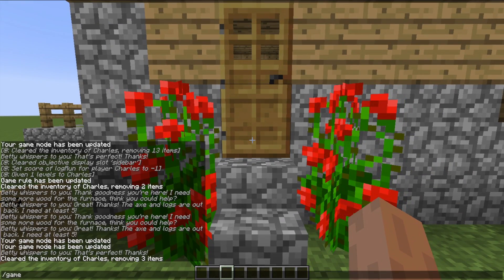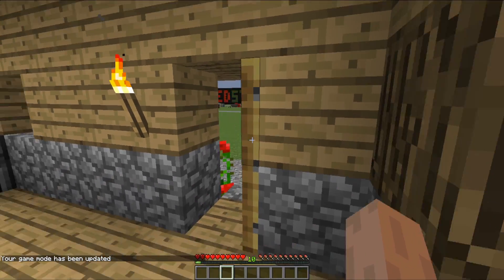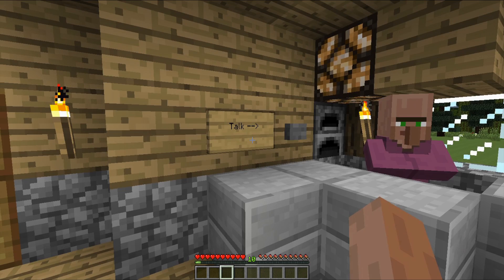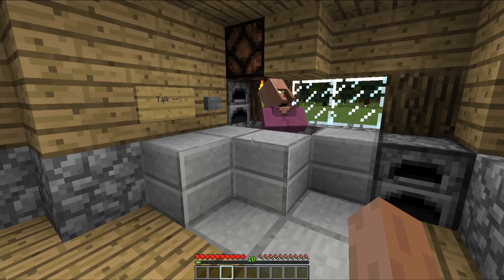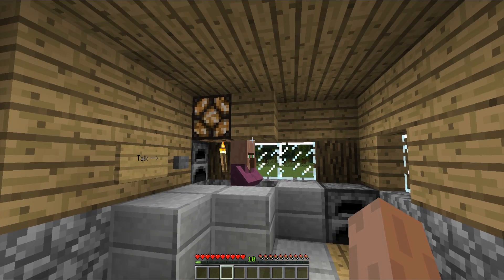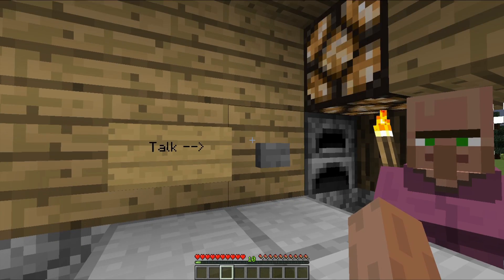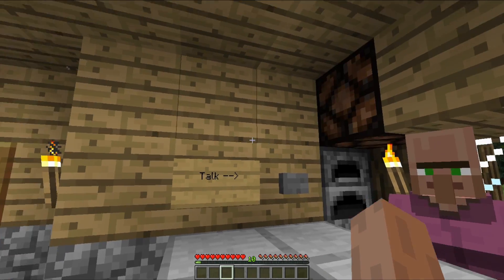Let me go into game mode survival real quick and run into this little hut and we'll start. You'll notice there's a villager named Betty behind the counter. There's a light flashing above her head and there's a talk button. Command block output has been turned off for ease of showing off how this works at first — rest assured, I'll show you that later on.